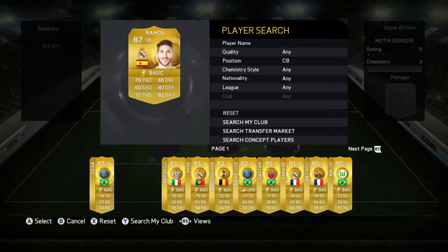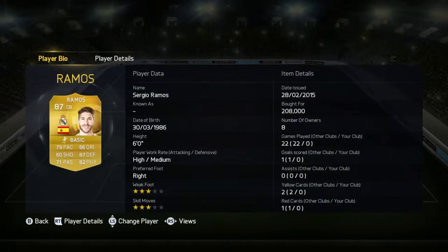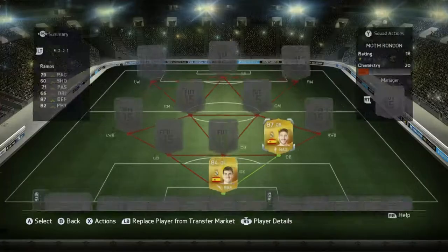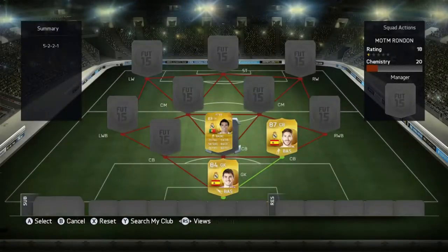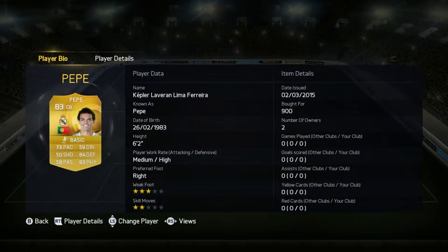Now we go straight to the first defender of the team - that's Sergio Ramos, most expensive player in the team at 208k, which is quite cheap for him. Great defending stats though, you can see why he is that price. And it's going to be Pepe right in the middle - good pace, good defending, good physical.